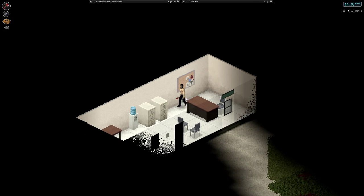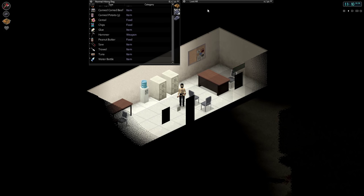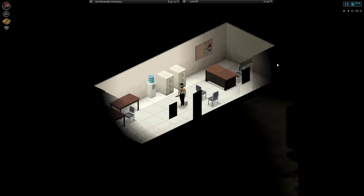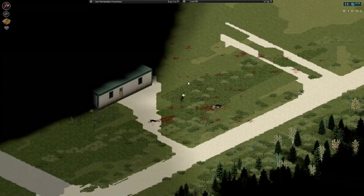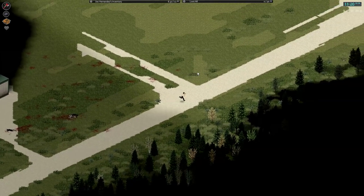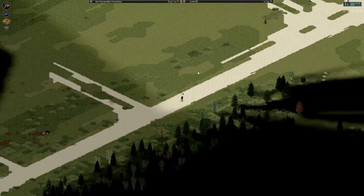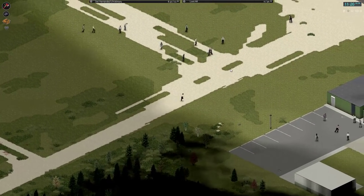Hey, how's it going guys? This is Ekman and welcome back to another episode of our playthrough of Project Zomboid. So last episode we were heading towards West Point and now we're going to continue our journey after a good rest. We want to be heading up this road basically and hopefully we can make it in this episode.